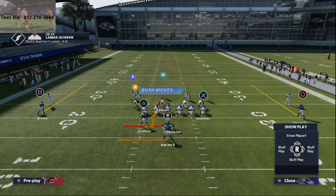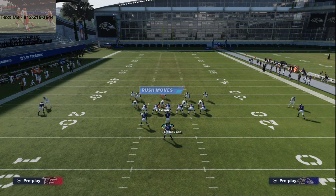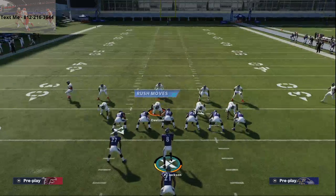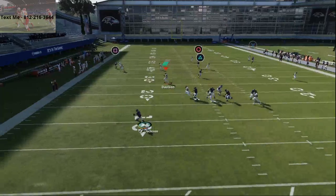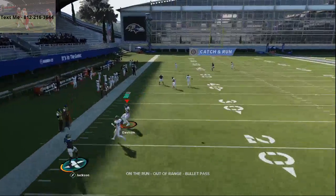All you're gonna do from Y-Corner is take your left side guy and smart route the fade stop route. Then motion Sneed in, and if you have time in the pocket, get out of the pocket, roll out, and that post route is going to be a one-play absolute dot against Cover 3.